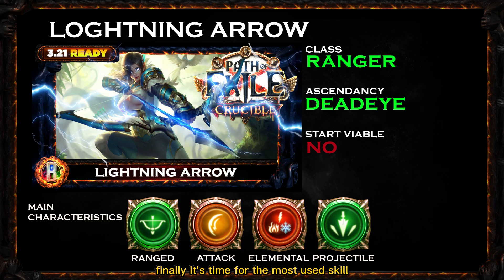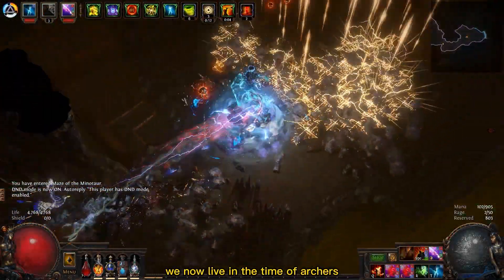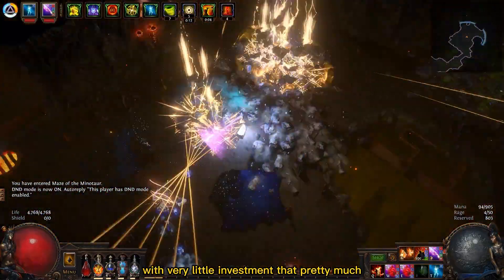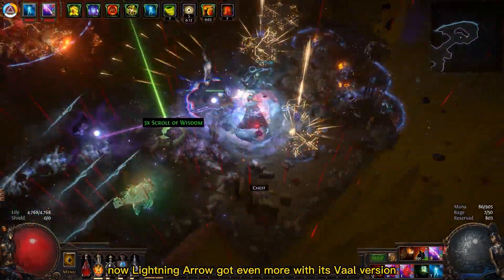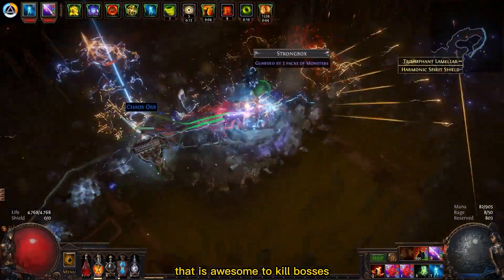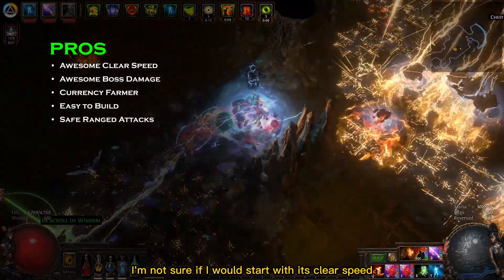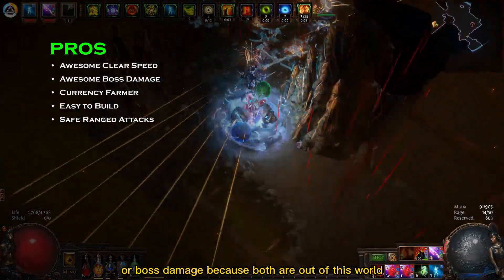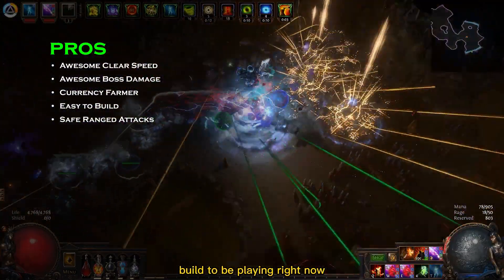Finally, it's time for the most used skill — the one being played by over 9% of high-level players: the amazing Lightning Arrow Dead Eye, also with the Ranger class. With all those returning projectile mechanics that Crucible brought, we now live in the time of archers. With very little investment that pretty much doubled most attack projectile damage, Lightning Arrow got even more power with its Vaal version, which is awesome for killing bosses. To list the pros of this build, I'm not sure whether to start with its clear speed or boss damage because both are out of this world. This build is also not complicated to put together — it's definitely the perfect mid-league build to be playing right now.